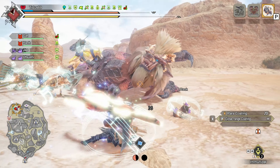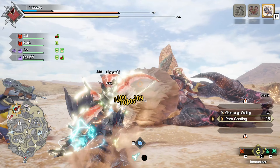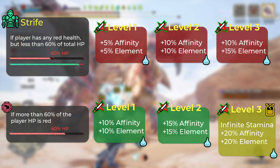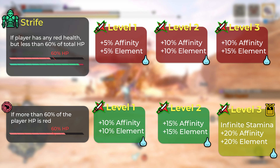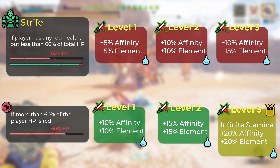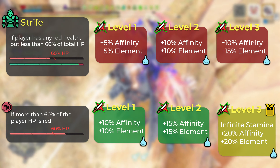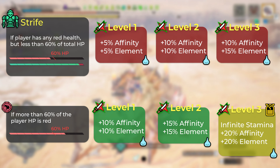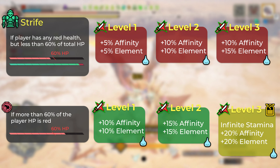The second set bonus of this build is Strife. Strife, when you have red health, gives you bonus affinity and bonus element. It works very well with Berserk because on the blue scroll, all your health becomes red health. When you have more than 60% of your health bar as red — which is almost all the time with Berserk — you get 20% affinity, 20% element, and mostly infinite stamina. So with this build you get infinite stamina, a ton of damage, and you're literally invulnerable to damage while on the blue scroll.